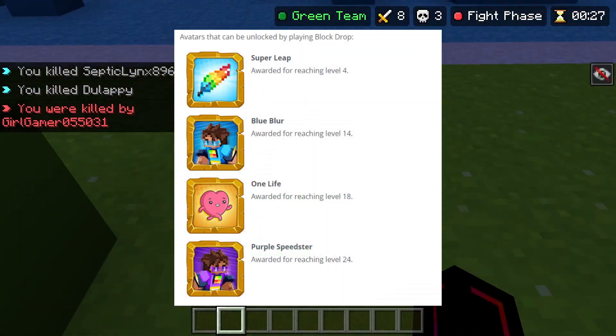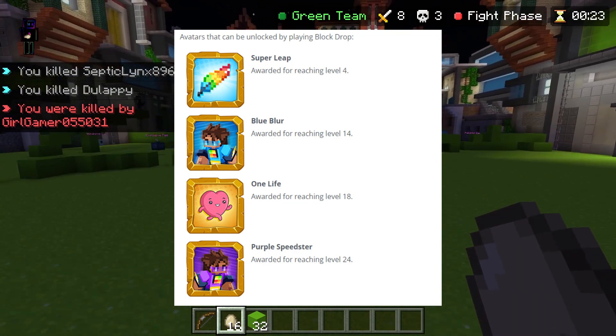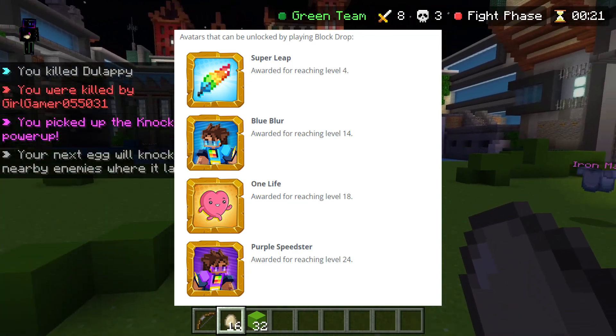Playing block drop, you could get the Super Leap by level four, the Blue Blur by level 14, the One Life by level 18, and the Purple Speedster from level 24.